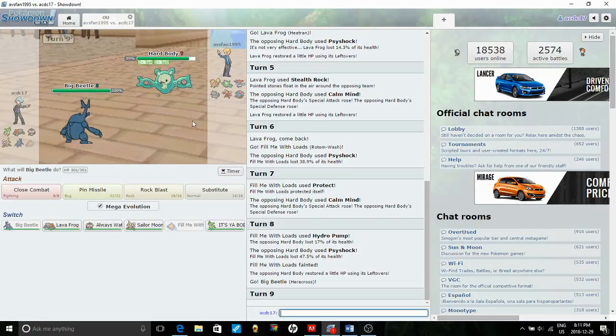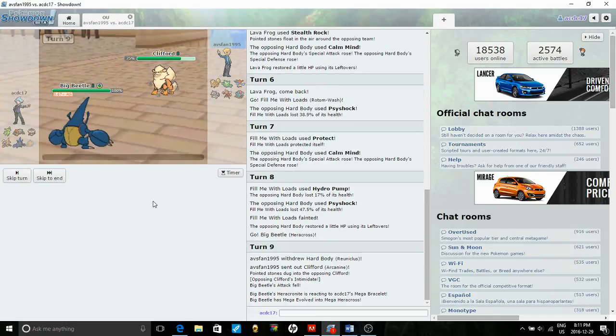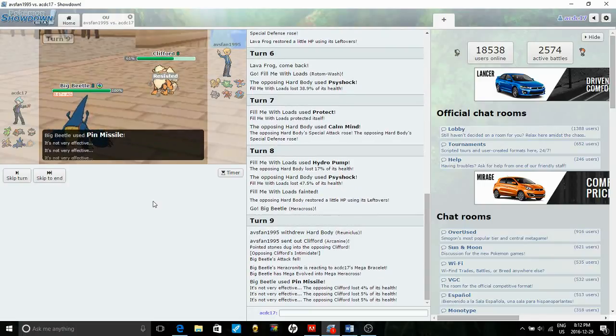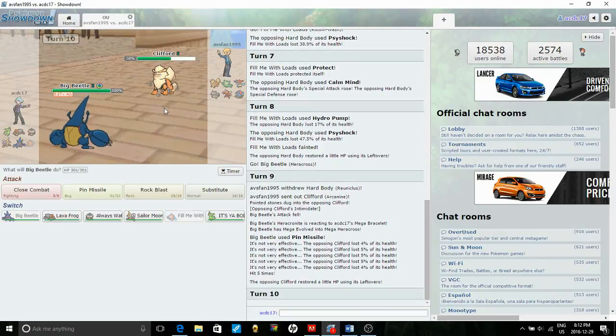He switches to Arcanine — so it has Intimidate, not Flash Fire. That was about 25% damage there plus Leftovers, so he's definitely running a defensive set. I wrote Intimidate in the wrong spot in my notes. I have to switch Heracross out, but all I know is it has Intimidate and Leftovers — probably an Impish defensive set with Morning Sun and Will-O-Wisp, no Speed EVs.